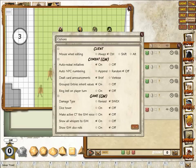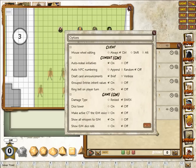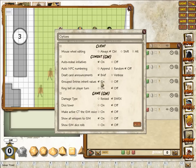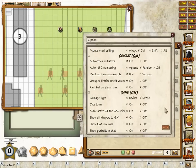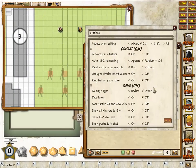The preferences panel is quite comprehensive now. There's an option for whether the mouse wheel will edit most fields. Most fields now default to locked unless you hold down Control — you can turn that off. Then there's Auto NPC Numbering, which is off at the moment, hence why all the scarecrows are not numbered. 'Append' will do them sequentially; my personal favourite is 'Random' — I always smile when people panic when they see zombie number 275 turn up. There are also deck card announcements you can set to brief or verbose. One trick with verbose is that if it's turned on, it will name things that are hidden on the combat tracker, so brief is usually better. Then there's grouped entries and inherited values.